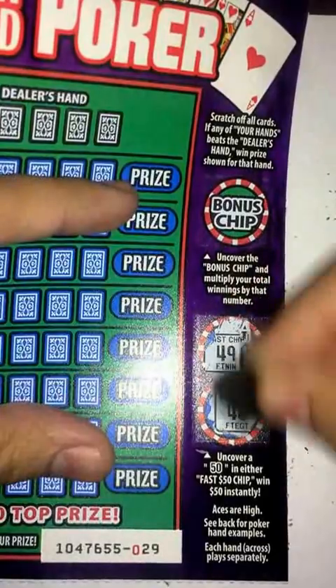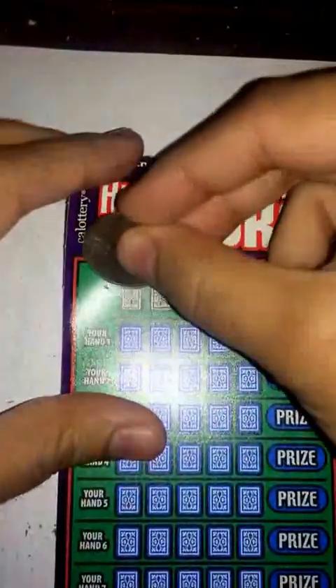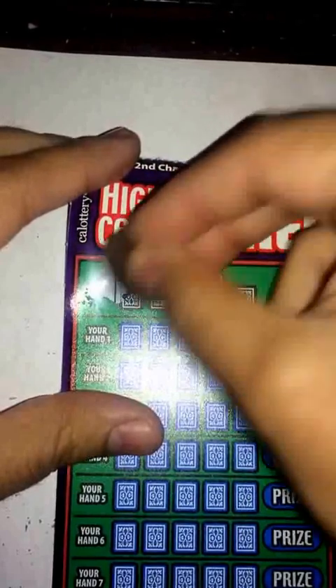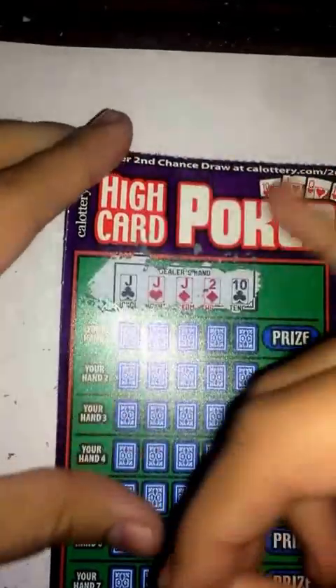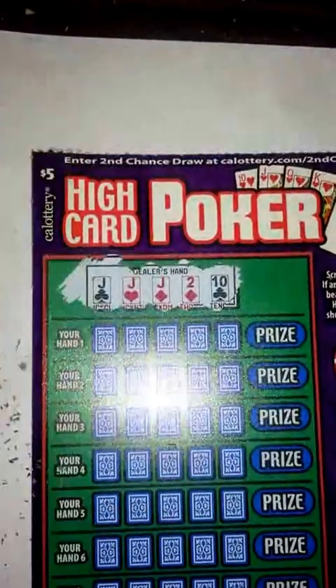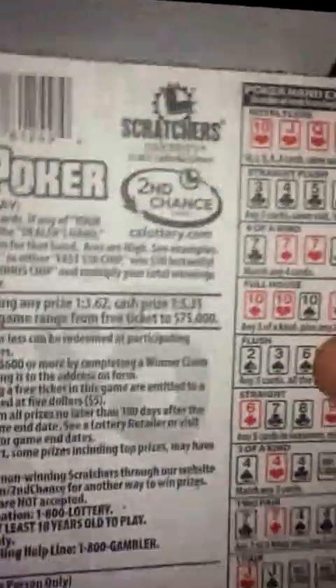Nothing there, and nothing there — that's just a bonus chip for later. So let's go scratch the dealer's hand and see if I get anything good. To me that looks like three of a kind, which shouldn't be too hard to beat. So it's three jacks there — I'm going to turn around and see what's up.